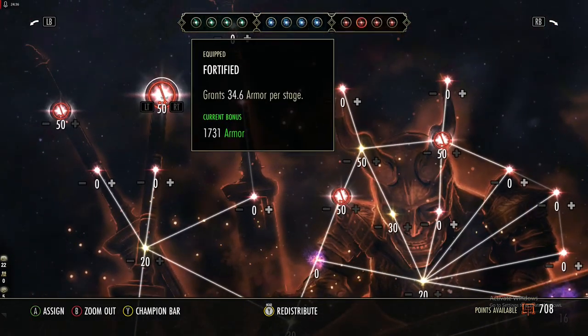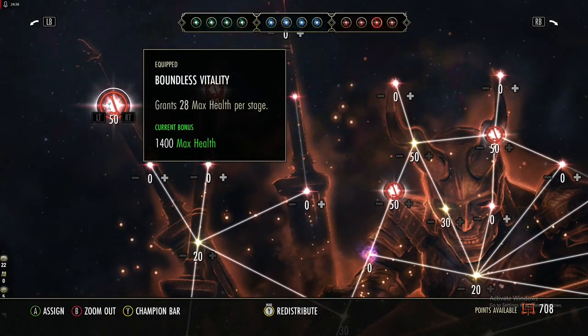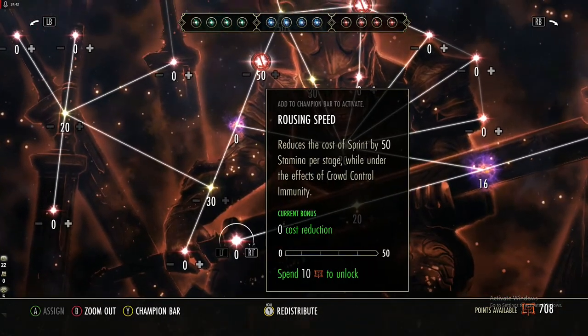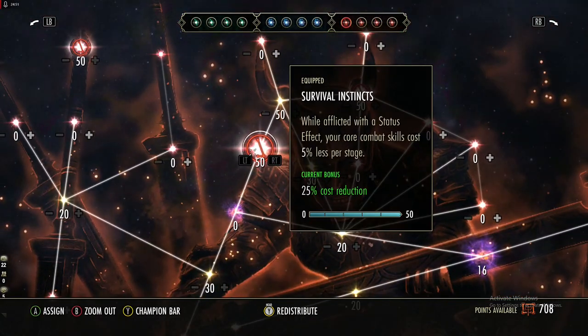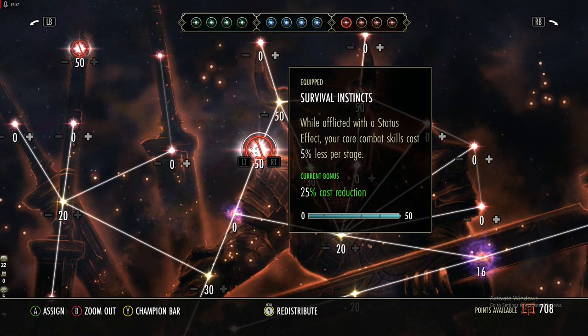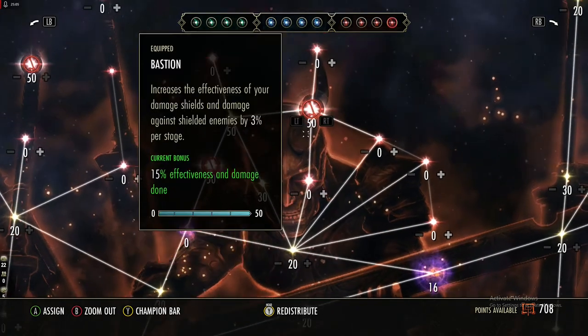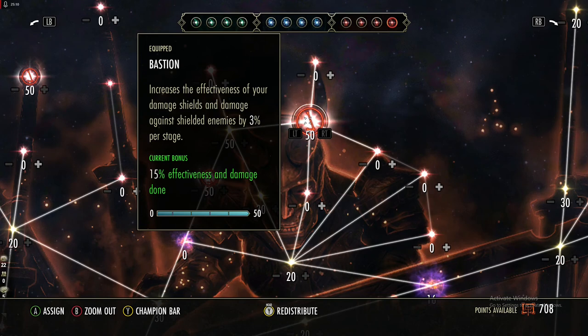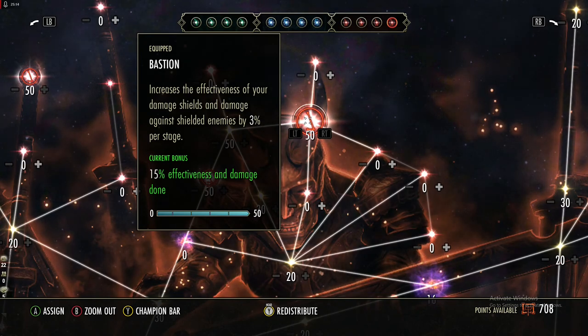In the red tree, get armor and max health for survivability as a tank. Come up to Survival Instincts — this should be one of the first ones you get, as it makes your core combat skills cost 25% less, meaning your bash is cheaper. Then take the route to increase your damage shield strength and damage against shielded enemies, which helps a lot in PvP.